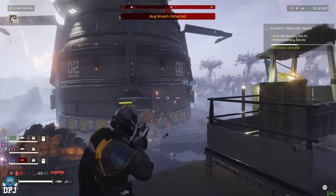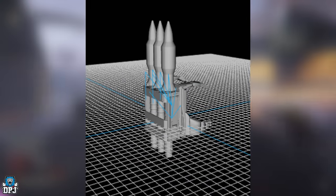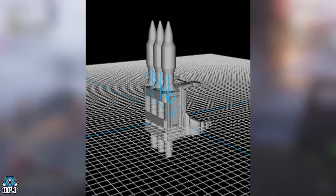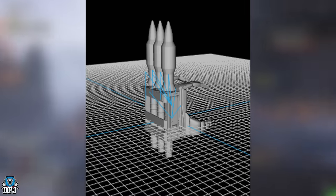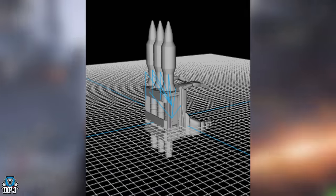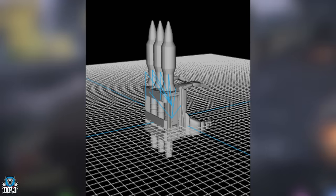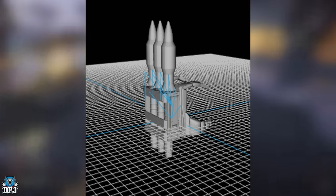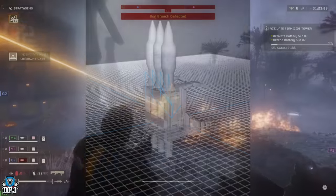Next we have a leaked image by Ironsides over on Reddit showcasing a rocket launcher backpack. The difference between this and the recoilless rocket launcher, from what I've read, is this one deals way more damage — don't quote me on that. Another user said it's like a mini nuke, so rather than targeting armored enemies it's more for clearing a massive grouping. Either way, a new rocket launcher backpack is on its way.